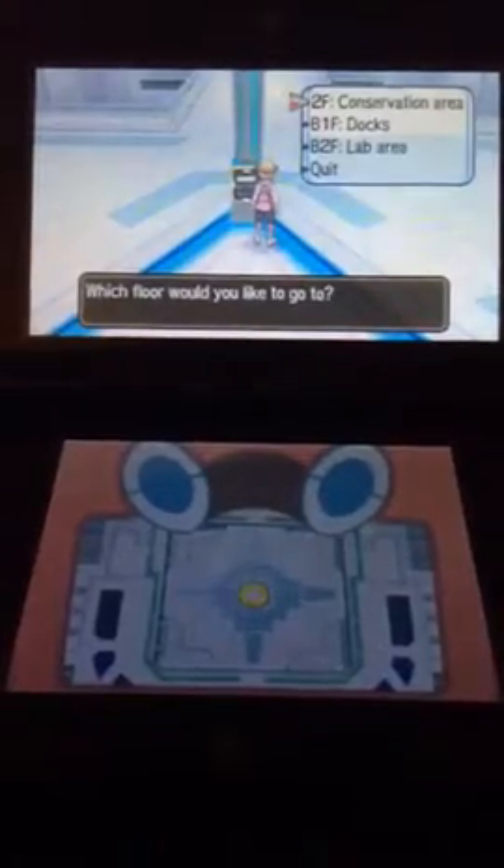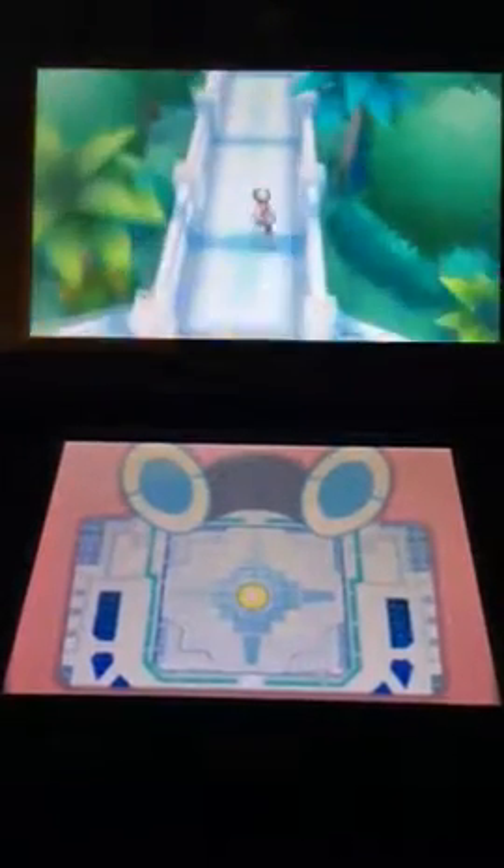Hey guys, JCTarclaw here, and today I'm going to be showing you how to get Type Null. First, you're going to want to go to the Aether Paradise, and you're going to want to go to the Conservation Area. And then after that, once we arrive there, you are going to want to go speak to Gladion.